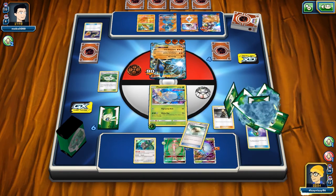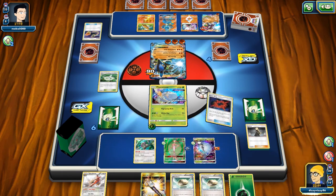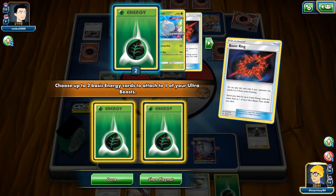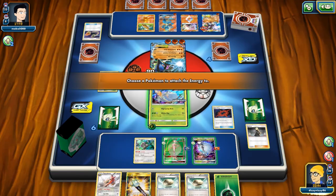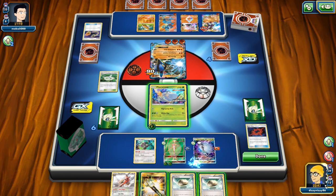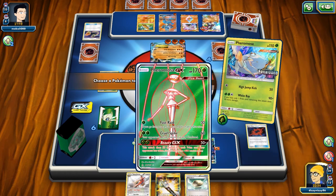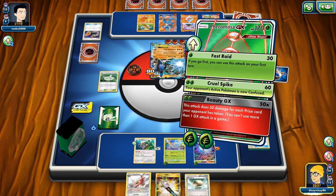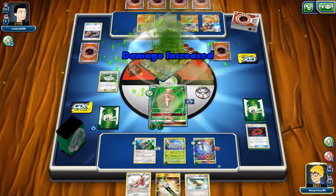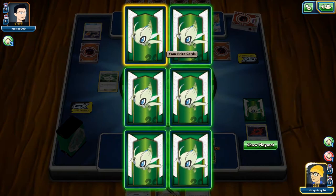I don't want to use Kukui here — it loses value. We do hit a Beast Ring, which is really nice. We Beast Ring onto the Pheromosa with the Choice Band, drop some more tools, retreat into our fully powered full-art Pheromosa, and get a knockout — tying things up in prize count.